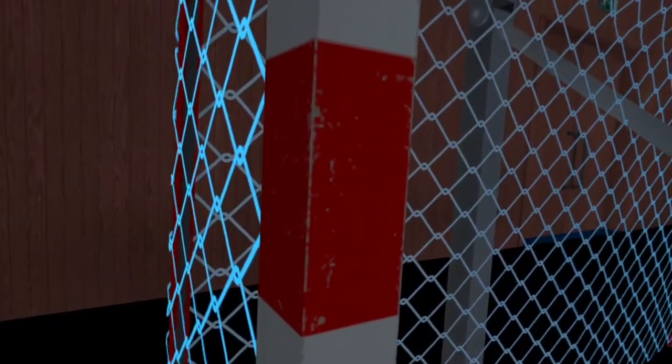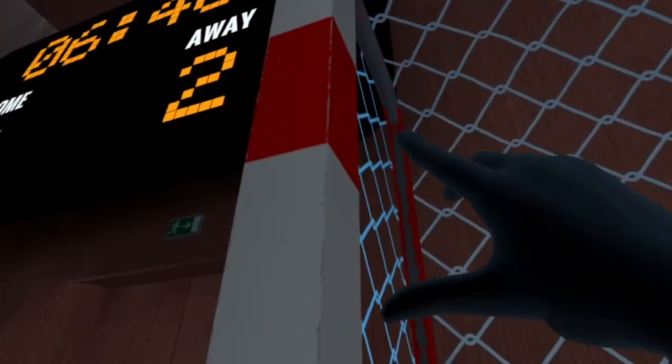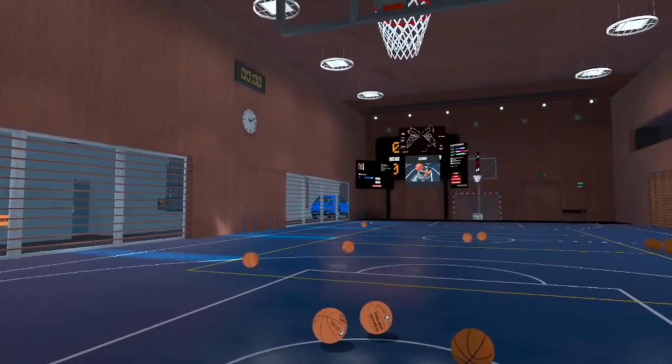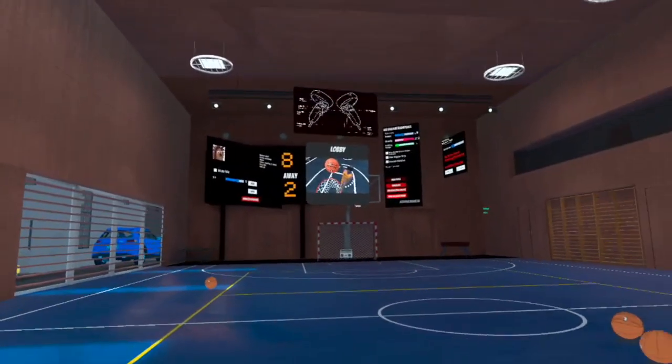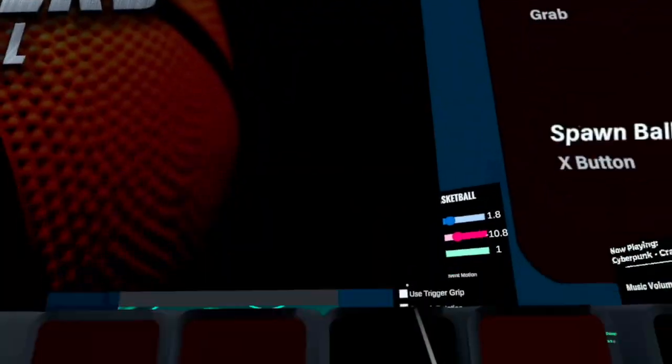If you go close, you can even see where the paint came off a little bit — the red paint — and you can see some marks on the white on the edges. The graphics are really really good in my opinion. Let's go back to the lobby and try the next court.